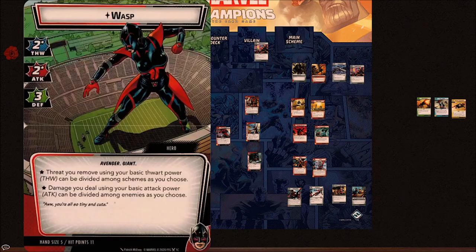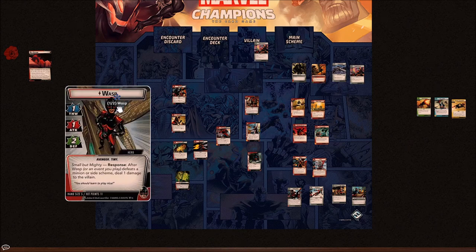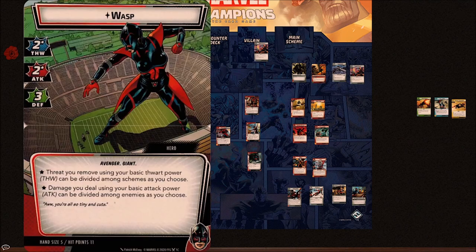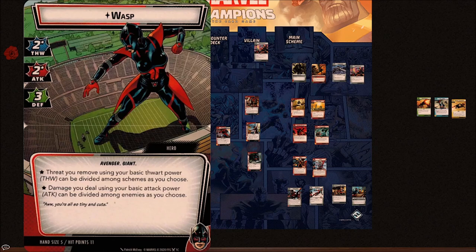It's not very advantageous with allies — allies damaging and killing things when you're in Tiny Form do not trigger the Small But Mighty ability. Back to Giant Form — one of the best things about Wasp compared to Ant-Man is she has a hand size of five in Giant Form instead of four, so that's a big bonus. With Ant-Man, you wanted to flip forms almost every turn to get that free threat removal or three free damage.